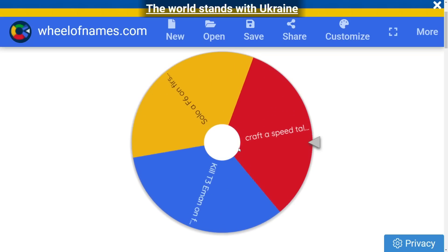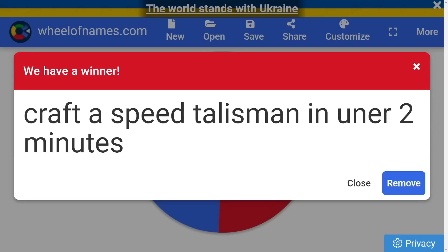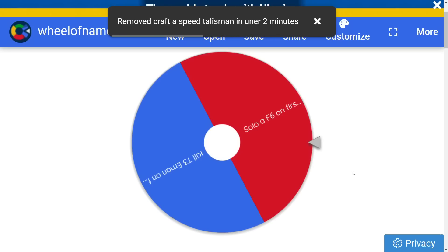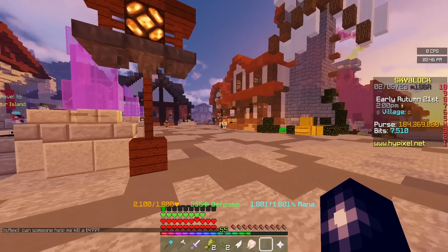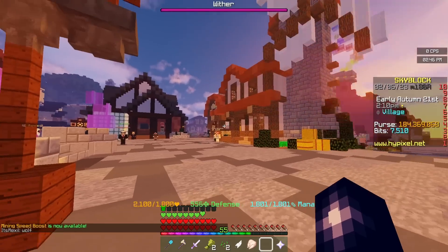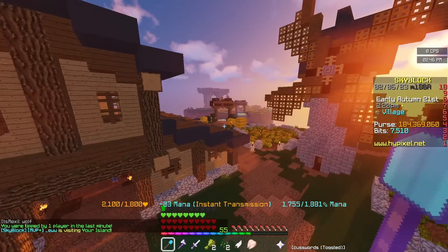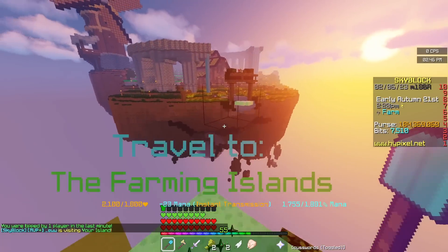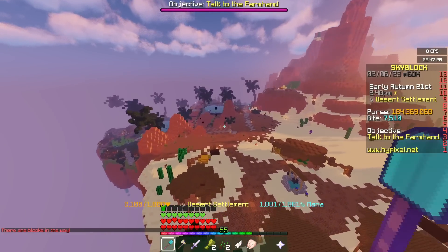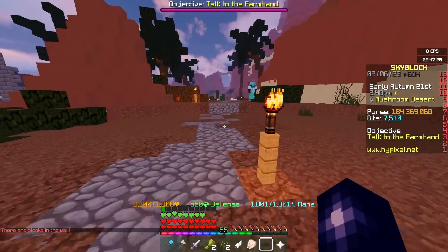We've got 3 challenges left. And this one is going to be: craft a speed talisman. We'll make it a bit more interesting and say we've got 1 minute — not 2 minutes. A speed talisman is basically just sugar cane. 1 minute starts now. We definitely need to get over to the farming island and then past it to the mushroom desert. We've got 42 seconds left; I honestly can't even remember how much sugar cane we actually need. I guess I'll just hit some and hopefully we can craft it.